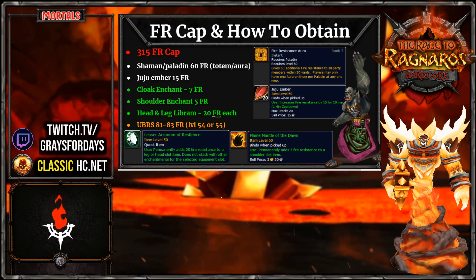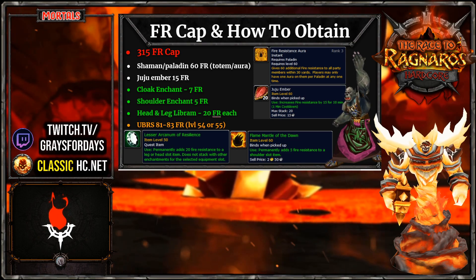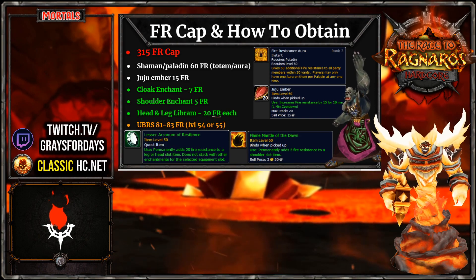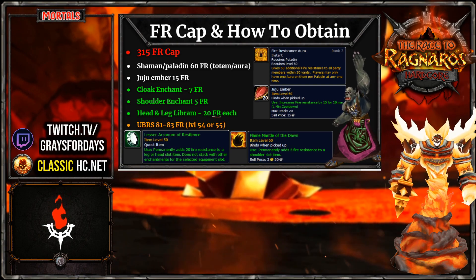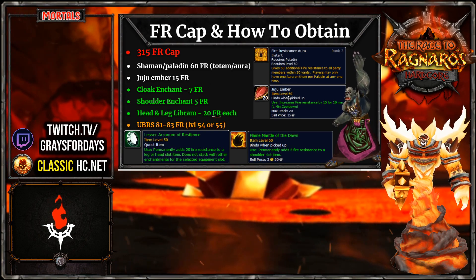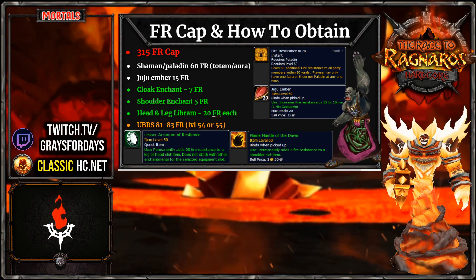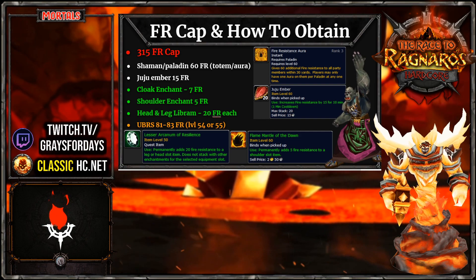The next thing I'd like to look at is our fire resistance cap and how to obtain it. The cap is 315. The other ways we can get fire resistance other than gear: whether we're going Alliance or Horde, we have Shamans and Paladins giving us 60 FR. Juju Embers give you an additional 15 fire resistance - you can stack that with nearly all the buffs. There's also a Cloak Enchant available - you just go to Ulderman and get that. Hopefully we'll have a guild enchanter to enchant everybody's gear with 7 FR.